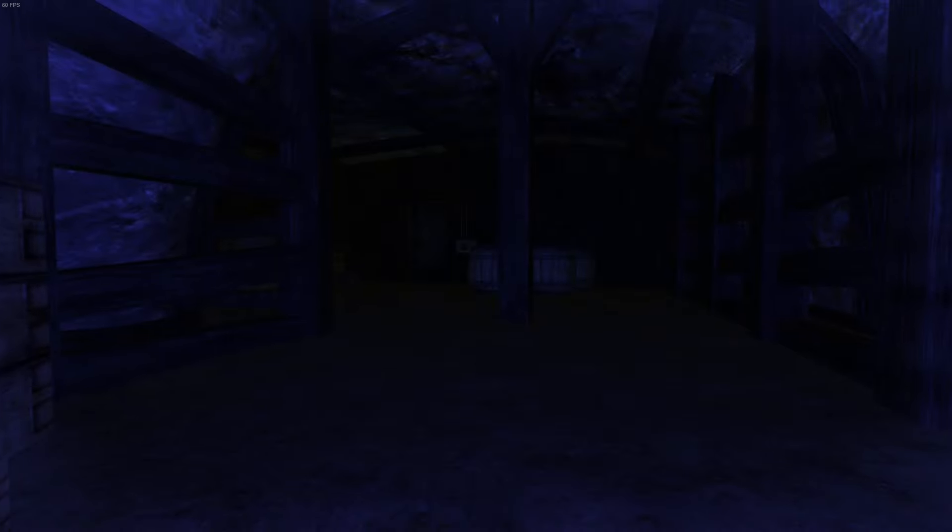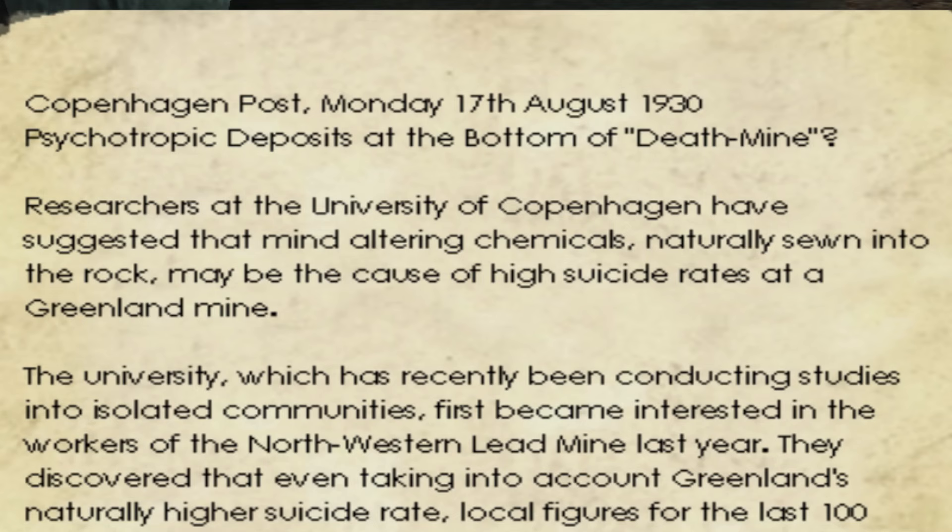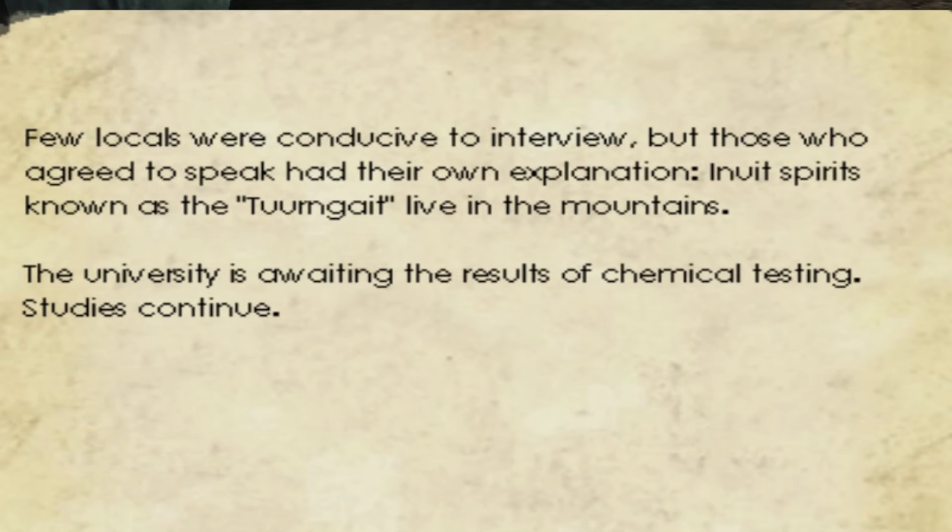Any cozy and safe feelings you had will be gone for the remainder of both titles. You drop down the hatch into an abandoned mine — pretty standard stuff. You're picking up stuff, moving stuff, breaking stuff, but eventually you run across your first note that hints that this mine might not be exactly normal. An article talks about how the miners have been acting strangely, and how the self-closure rate is astronomically higher than the national average. The article chalks it up to a chemical in the rocks, though local interviews talk about spirits living in the mountains, known as the Turngat.